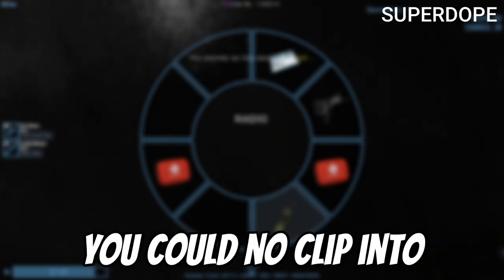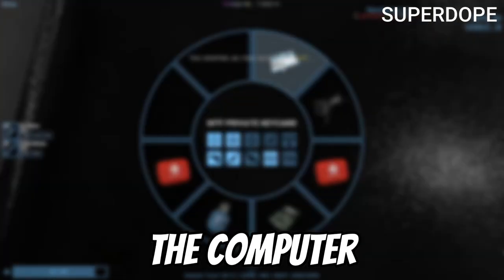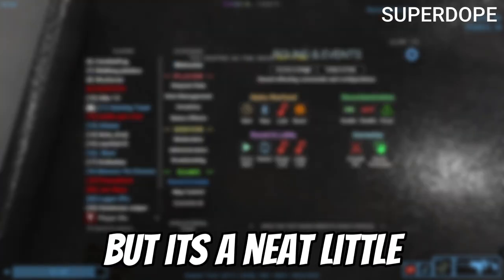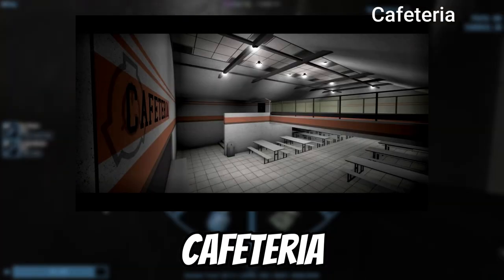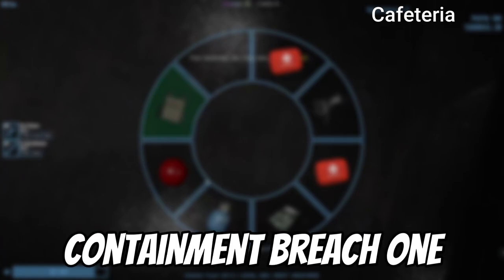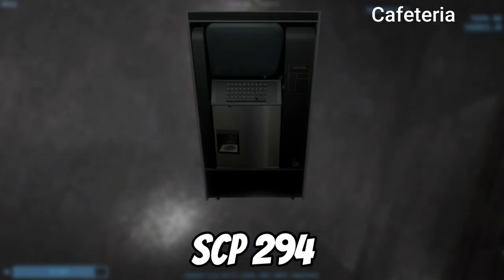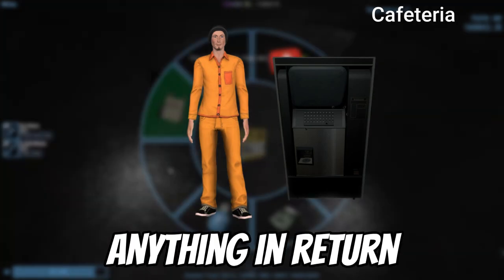In old versions of the game, you could noclip into 079's chamber and see 'Super Dope' written on the computer. Super Dope doesn't have any known meaning, but it's a neat little easter egg. The cafeteria is a removed room previously located in the Light Containment Zone. It was similar to the Containment Breach one and contained SCP-294, which you could put coins into, but you wouldn't actually get anything in return.